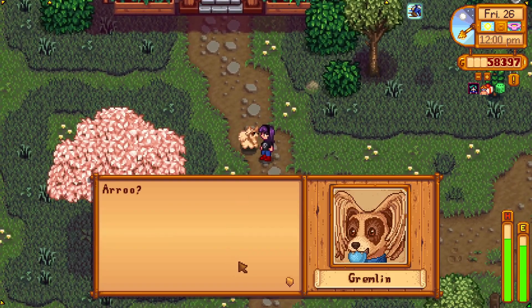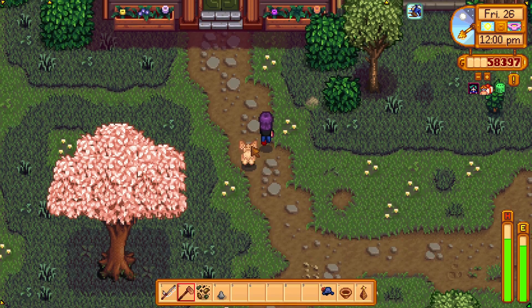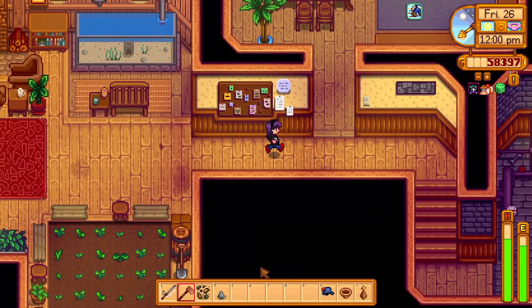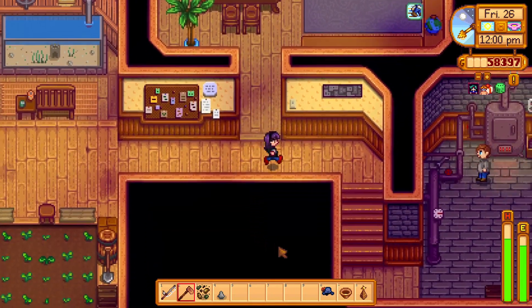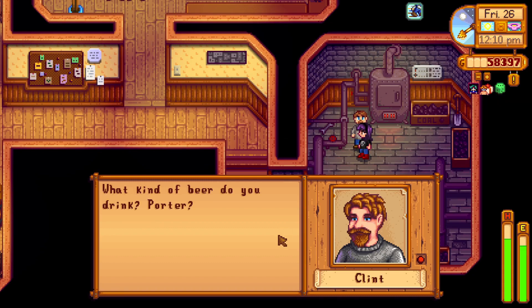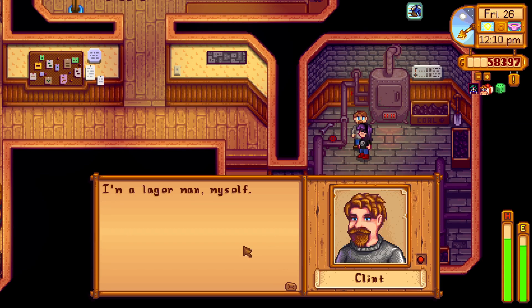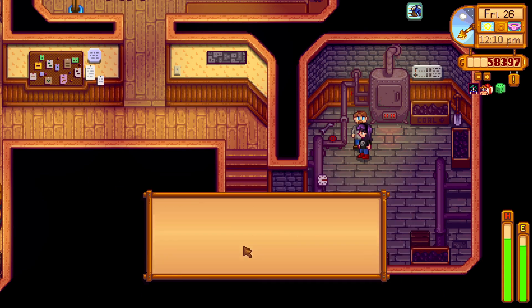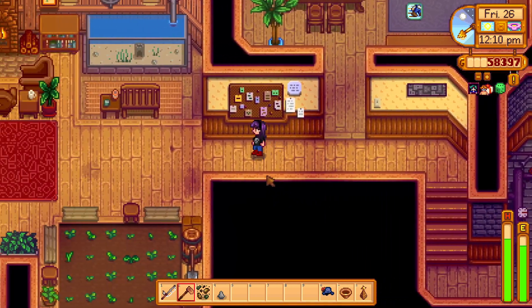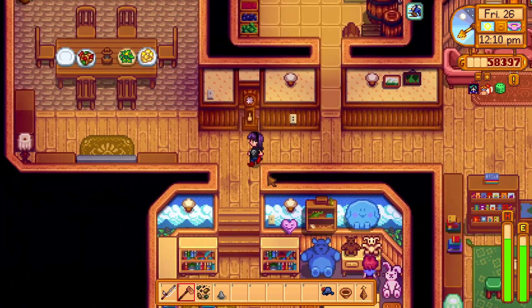Juliet thanks me, saying it means a lot - just because we're not going to date doesn't mean I can't be her friend. Her gremlin gives my hand a tentative lick, cold nose and all! Clint is in here for his Friday thing on Ginger Island. Juliet is here too. When asked what I drink - porter, stout, or lager - I say I tried lager and did not like it.